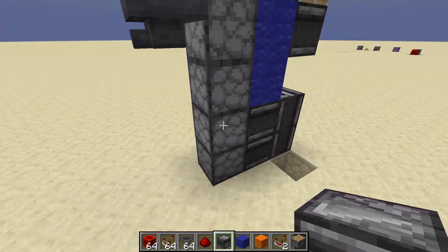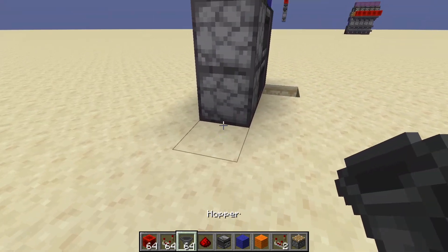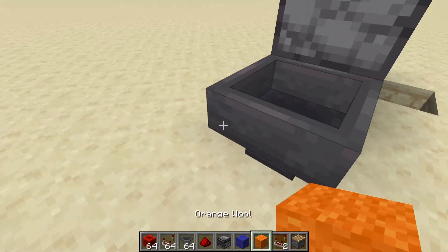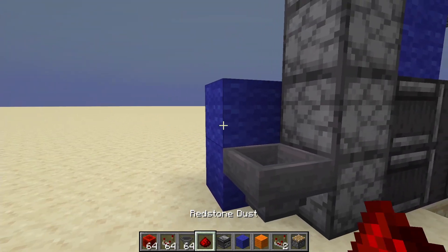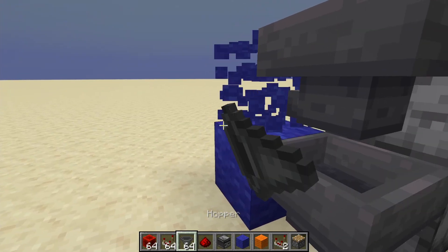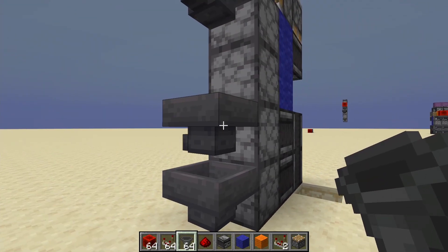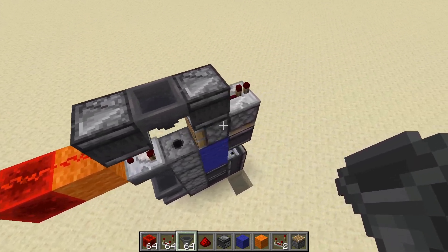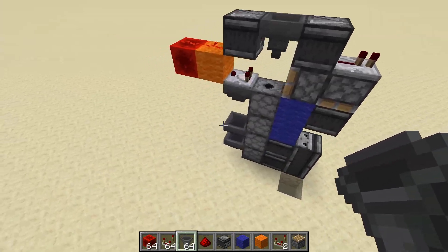If you want to fill these dispensers automatically, just slap hoppers here, and then on top of that have a hopper line going across like this — or it can be a water line if that's your thing. There's no redstone around this area so it can properly break. The only place where redstone could break is on the top here, where I've got comparators and repeaters.